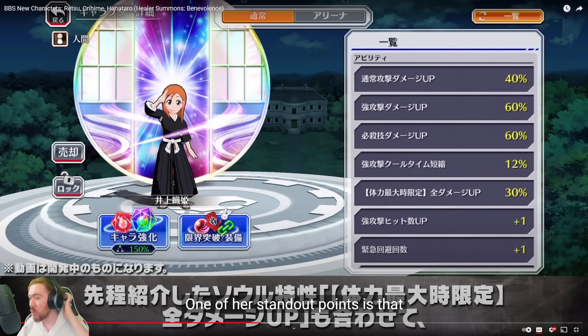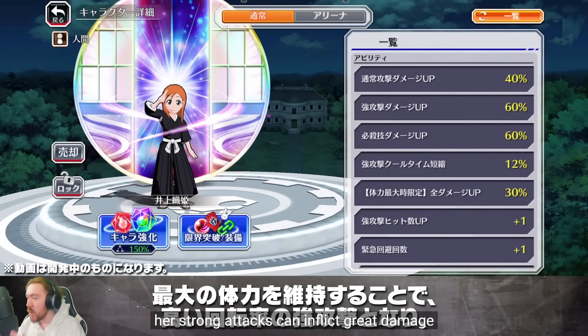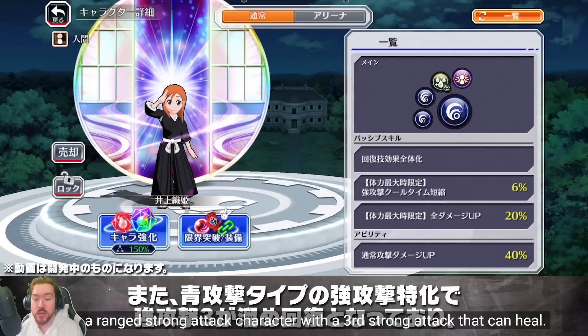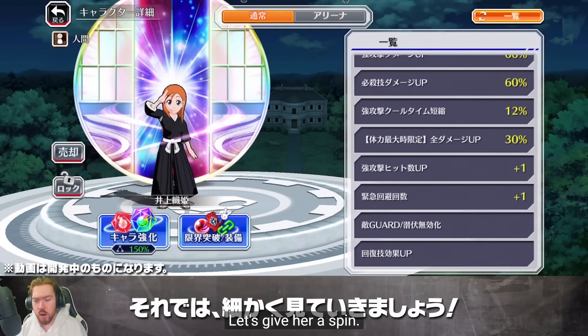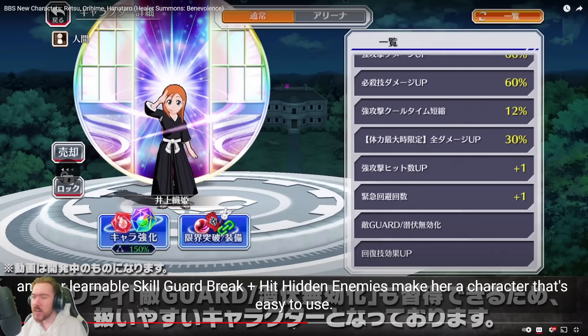Again she's wearing the Shuhakusho outfit, that's why I always wanted it — didn't think we'd get it, but here it is, and I'm very excited for that. Now she is a pretty interesting character because she does have a 30% full stamina damage soul trait, alongside extra recharge at full stamina, a very powerful SA3, and 20% more damage when at full stamina — essentially taking it to 50%. She has a lot of good skills. But the problem is she has Quincy Killer and she kind of fits into a weird spot — like where would you actually use her.